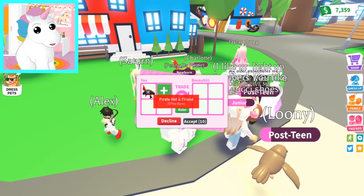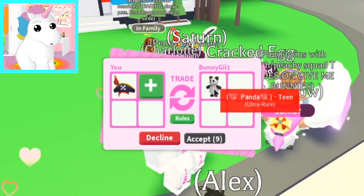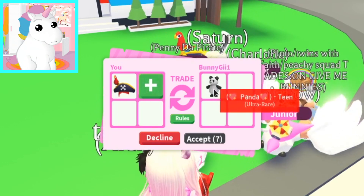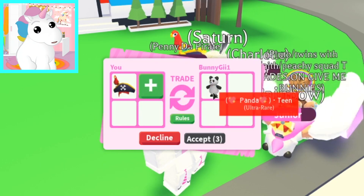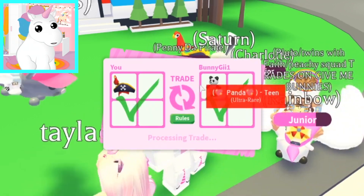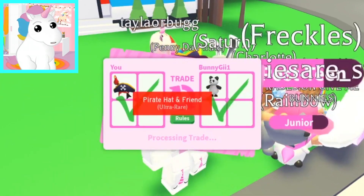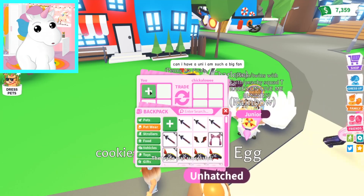Someone is making us an offer! This is an ultra-rare pirate hat and friend — it's 300 Robux! Oh there we go — a panda! That's like 150 Robux. I mean, I get five things with this set, so that's a pretty good deal. I will do this if they do it, and we're doing it! I'm getting a panda, and they're getting the pirate hat and friend! The trade was successful! That's awesome!